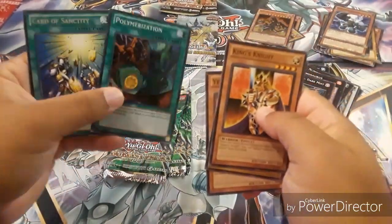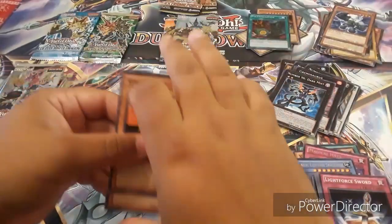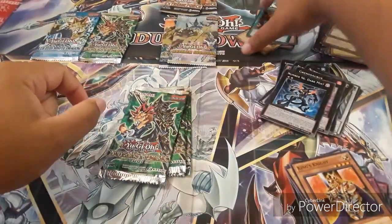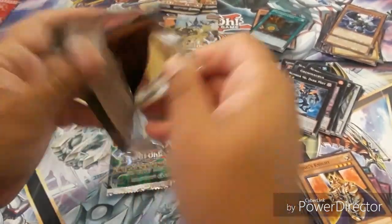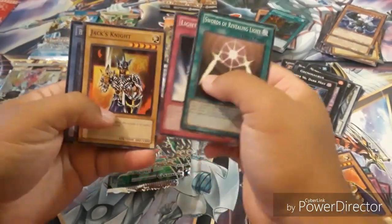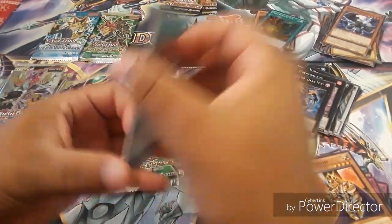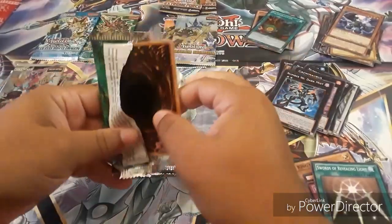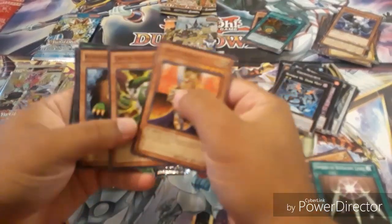Polymerization — Super Rare, not bad! Card of Sanctity — Rare. We got a different artwork of Polymerization right here, Super Rare — we didn't have this one before, so it's nice getting new cards. Let's keep opening these nice packs, guys. This has been the best opening of my life. Catapult right there — too bad it's not Super — and then another Black Luster Soldier. This is super nice. I'm super glad I have these. Three more left.